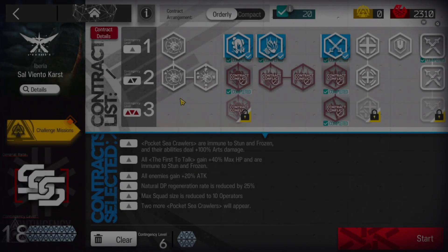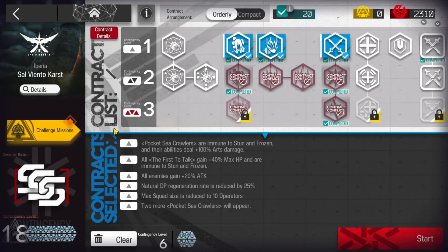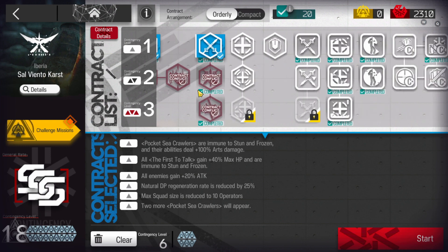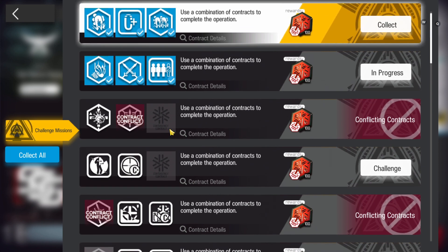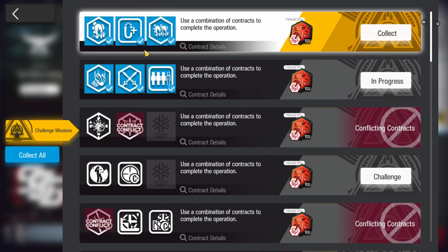All right, let's clear contingency contract nine on the challenge. I will do challenges in order, from challenge one to six. The first two challenges we can do together. This is not the first one because I already completed it, so it's on the first place. But this is the first one and this is the second one. Anyways, we're going to complete them together.